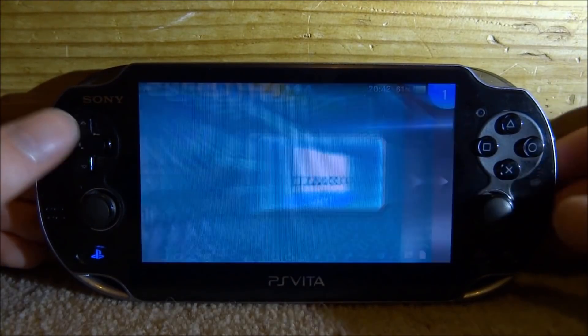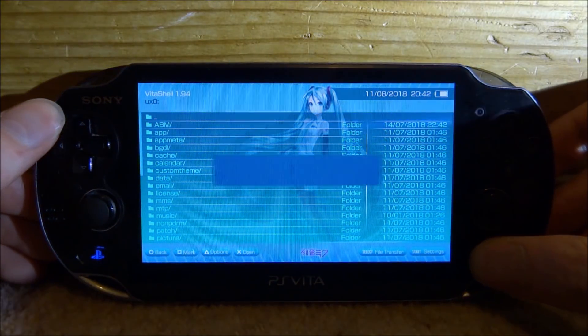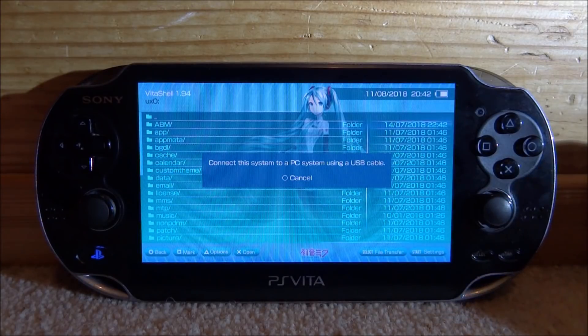If you want to install it, all you want to do is start up VitaShell. Once it starts, press Select to connect your PSVita to your PC. You can do it by USB or FTP, it really doesn't matter.